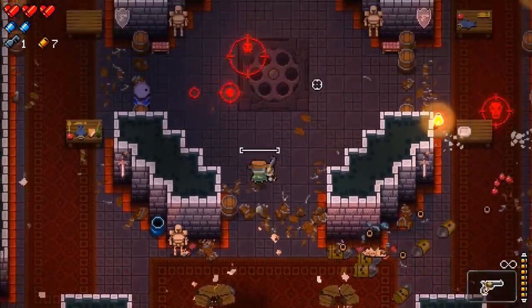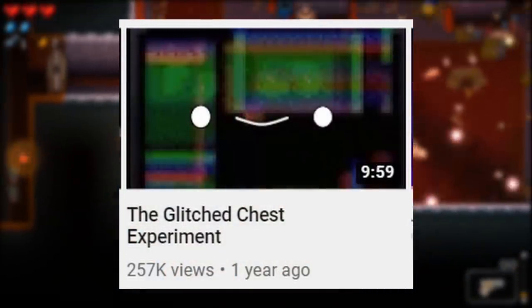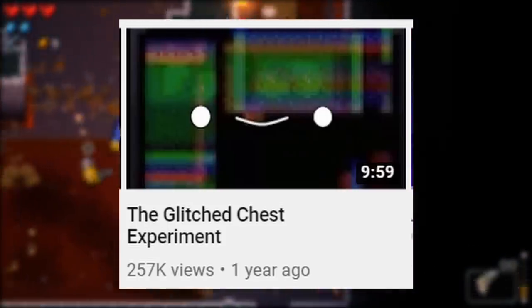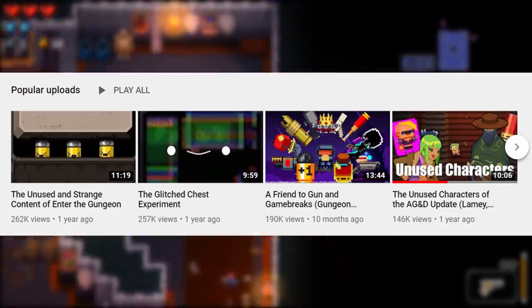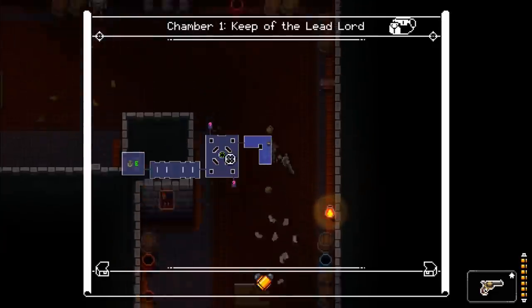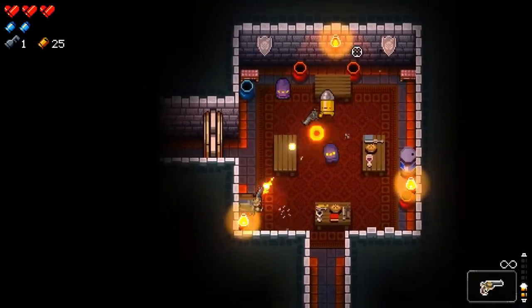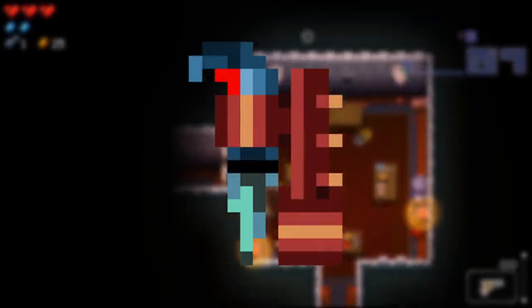If you've been around for a while, you might remember a video I made called the glitched chest experiment. This was back before I started doing voiceover for my videos, and the whole point of the video was to test and demonstrate what glitchy stuff occurs when you spawn and open glitched chests in chambers where they cannot normally spawn. Fun fact, this video is apparently one of my most popular of all time, and I have no clue why. And that brings us to today, and a wonderful little item called the drill.